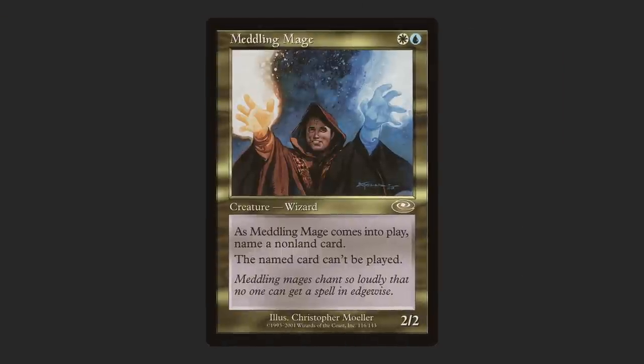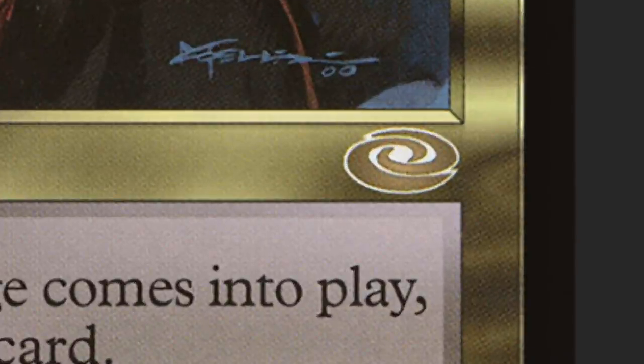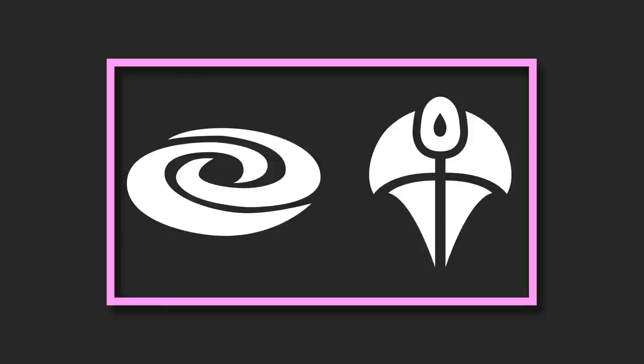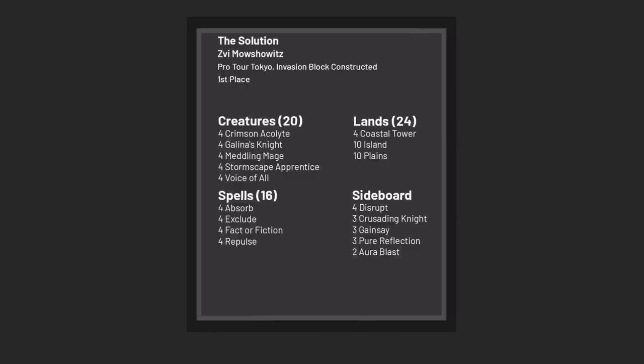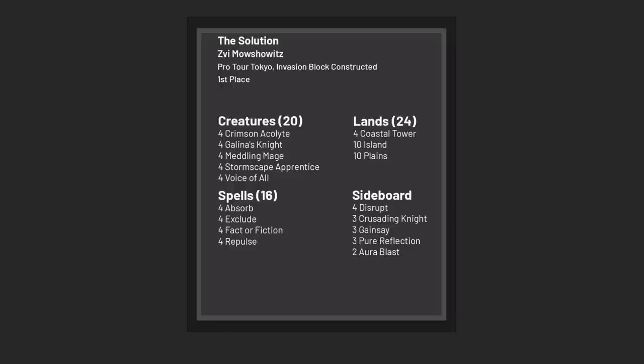Of all the cards we're going to cover, Meddling Mage might just have the most impressive tournament pedigree of all of them. Less than a month after Planeshift hit, Meddling Mage featured in a Pro Tour winning deck dubbed The Solution by Hall of Famer Zvi Mowshowitz. Meddling Mage was in Planeshift alongside Flametongue Kavu, the latter of which saw more play in more decks than any other card in Planeshift during its time in Standard. Pro Tour Tokyo was Invasion Block Constructed, which at the time was only two sets — Invasion and Planeshift. FTK was a defining card, so everybody set to work figuring out how best to position it. Everybody but Zvi. Everyone knew red was the best color in the format, and Zvi built his white-blue deck accordingly — main deck Galina's Knight, main deck Crimson Acolyte. This deck won a Pro Tour. This is what we call a hard read, and it paid off.